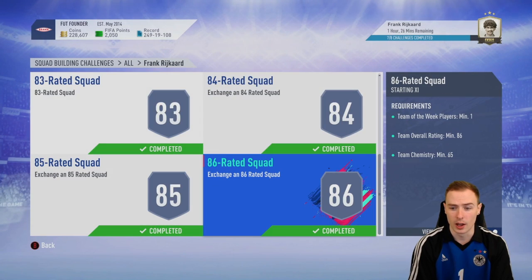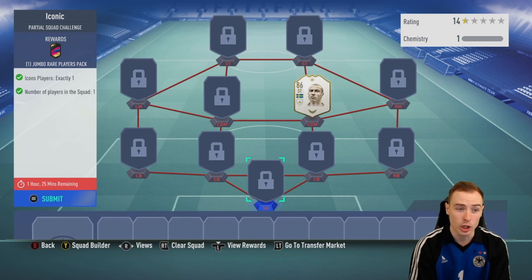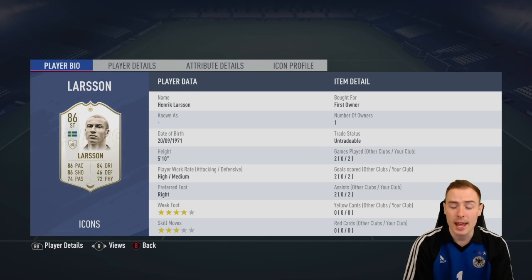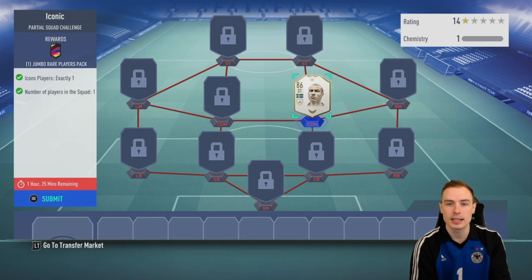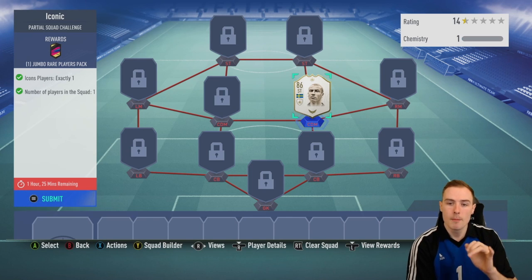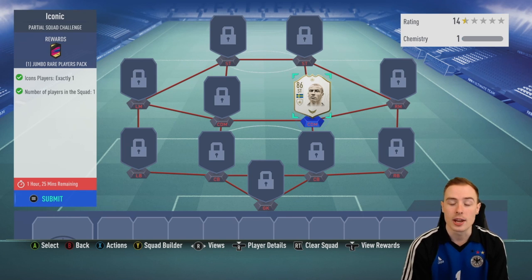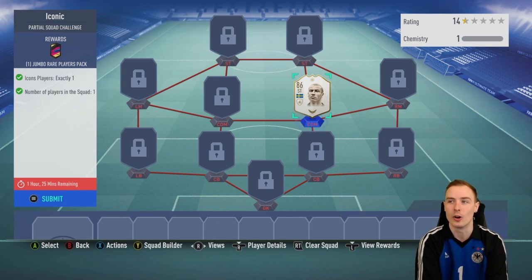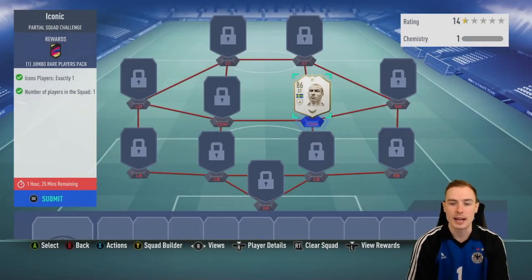Finally, as Frank Rijkaard is a fairly solid prime icon, that means we're going to have to submit our base icon Larsson. We packed him a couple of days ago in the base icon SBC. He played for us in one episode, making two appearances - scored two goals and got four assists. I would have liked to keep him as he'd give a strong link to flashback Ibrahimovic, but Frank Rijkaard disappears in literally under an hour and a half. Henrik Larsson, my friend, it's been a pleasure.